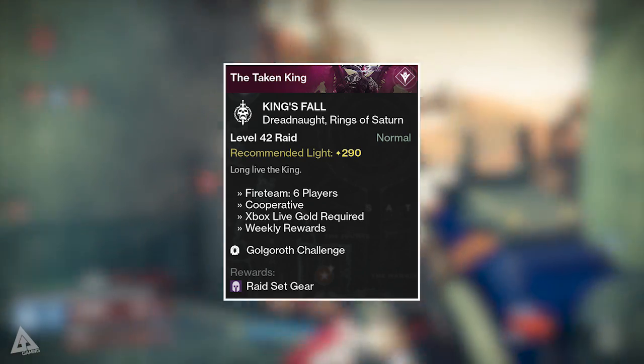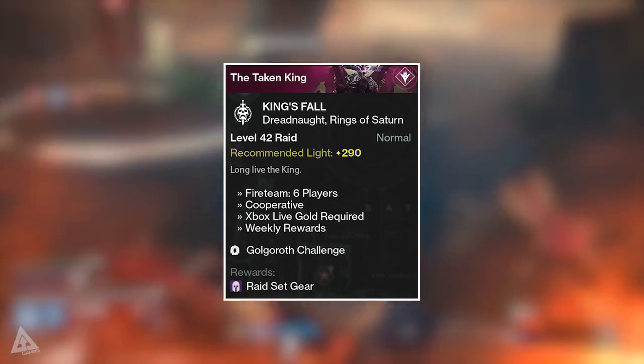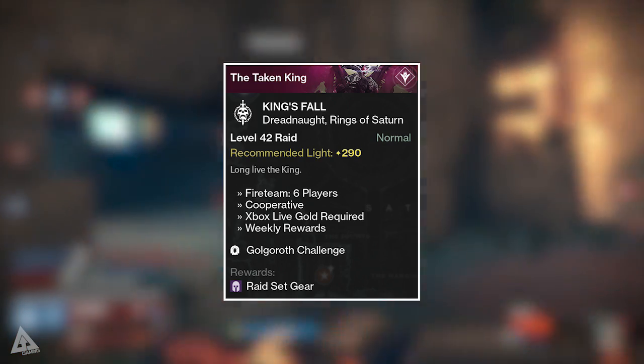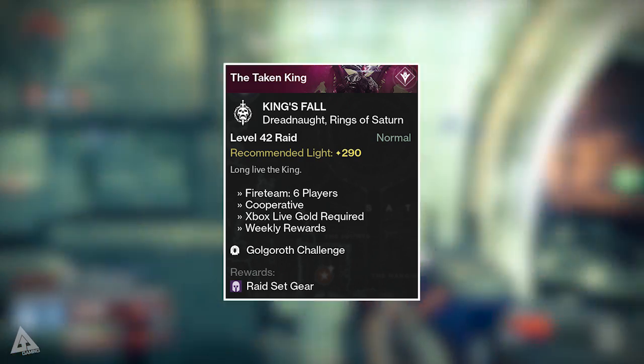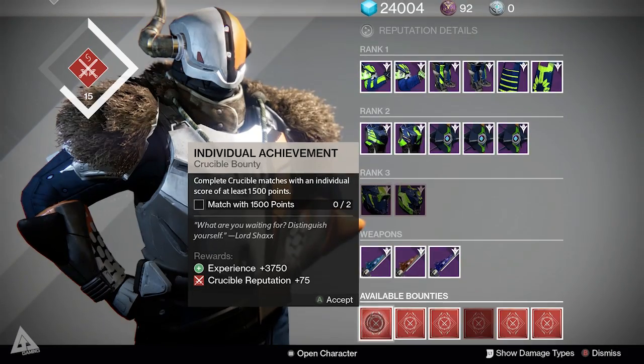Your raid challenge this week is Golgoroth — last week was War Priest, this week is Golgoroth, so next week will be Oryx. If you want another chance at any of those 320 items, perhaps you want to infuse something or you haven't got the piece yet, either way this is your chance to do so.